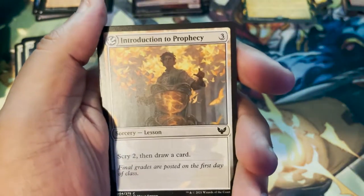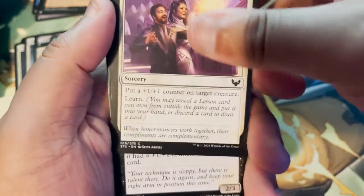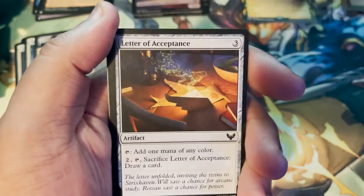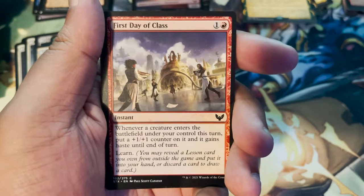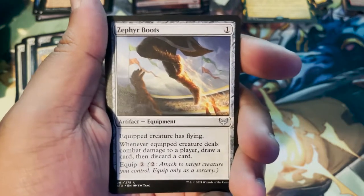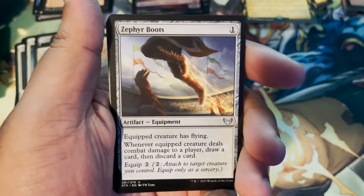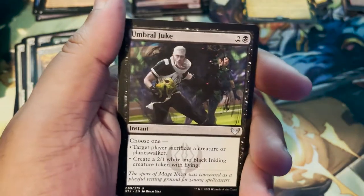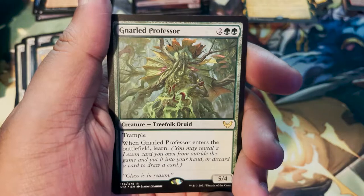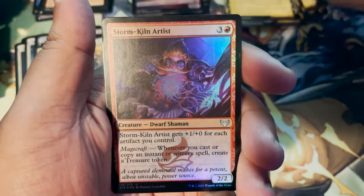Mountain. Introduction to Prophecy. Guiding Voice. Promising Duskmage. Professor's Warning again. Letter of Acceptance. First Day of Class. Zephyr Boots — gives flying, one cost. Whenever equipped creature deals combat damage to a player, draw a card then discard a card. Umbral Juke. Gnarled Professor. Cultivate — yes, absolutely. And a foil Storm Kiln Artist.